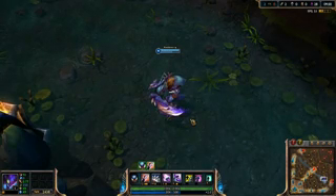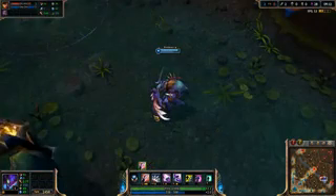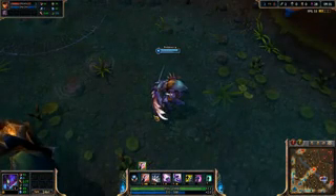There is actually a very easy way to tell if Kha'zix's passive is ready or not. If his claws are glowing, it is ready to use. If they're not glowing, however, his passive is not ready and will not deal extra damage.